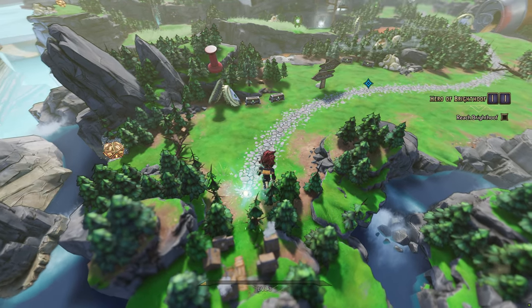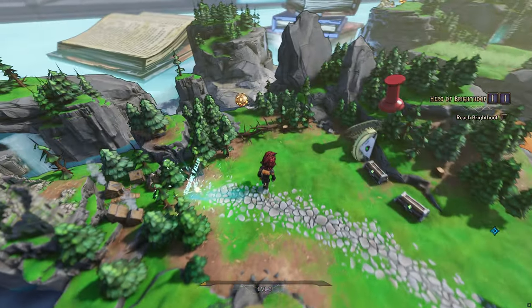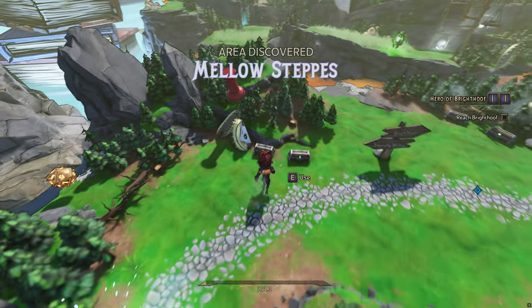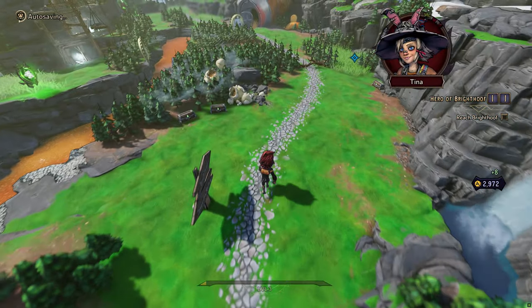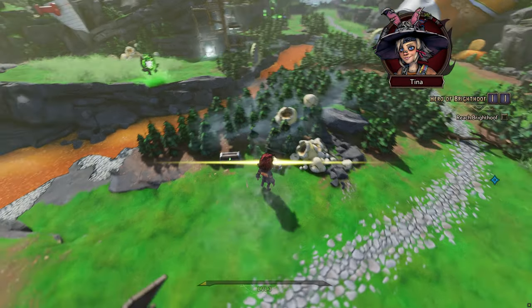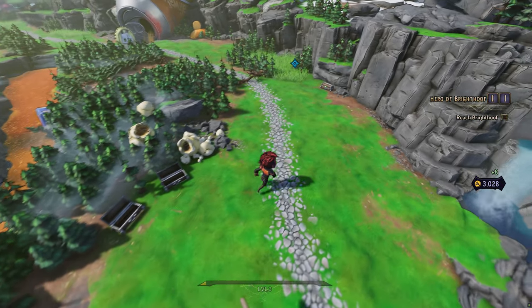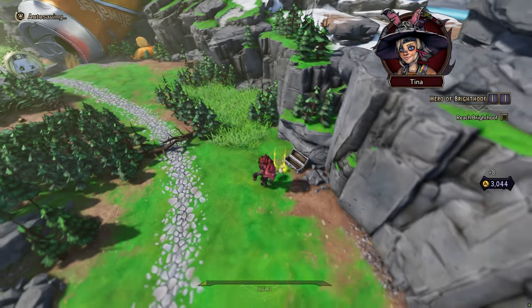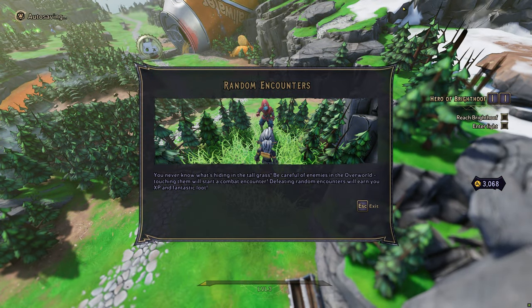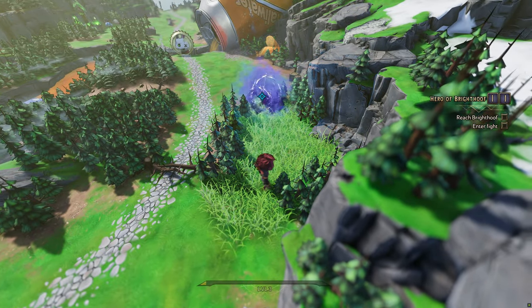Here we go — so we're in the Tiny Tina overworld. We got some stuff that we need to do here. From what I've played, this plane of the game is basically for you to unlock stuff and get rewards. It's actually pretty cool because when you go into the fighting, you actually go into FPS style as you would.